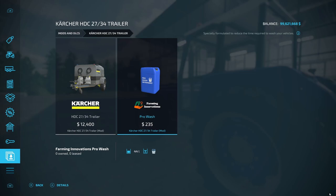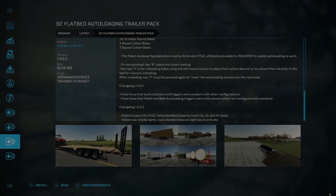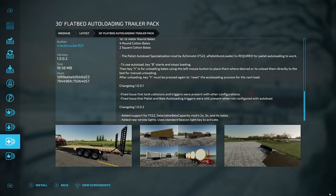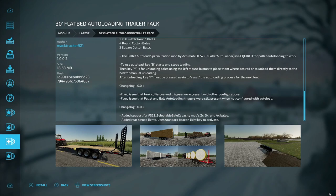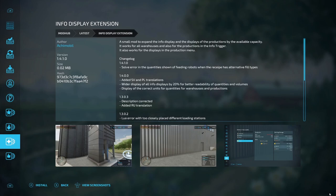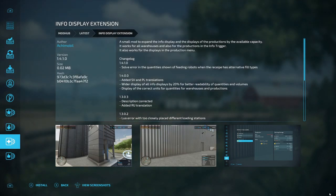For PC updates: the 30 Flatbed Auto Loading Trailer Pack added support for FS22 selectable bale capacity mod at two times, three times, and four times bales, and also added rear strobe lights — use the standard beacon light key to activate. The last update is the Info Display Extension, which solved an error in the quantity shown of feeding robots when the recipe was alternate fill types. That is everything for PC and console for today.